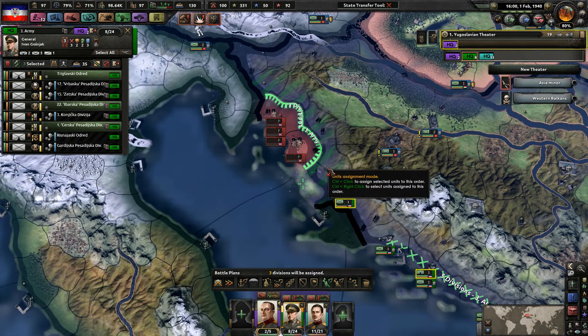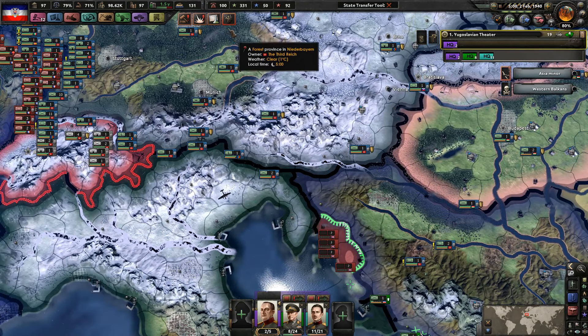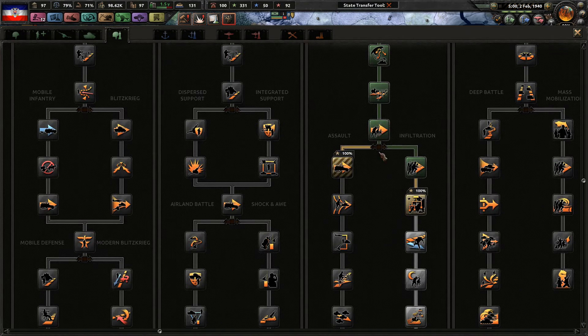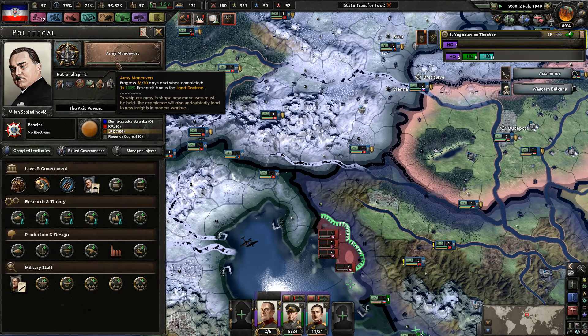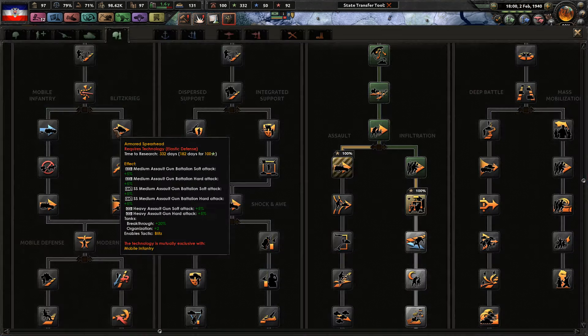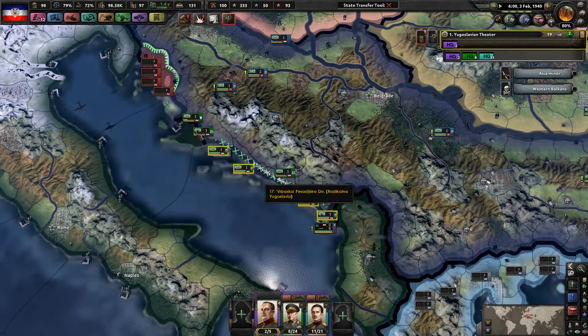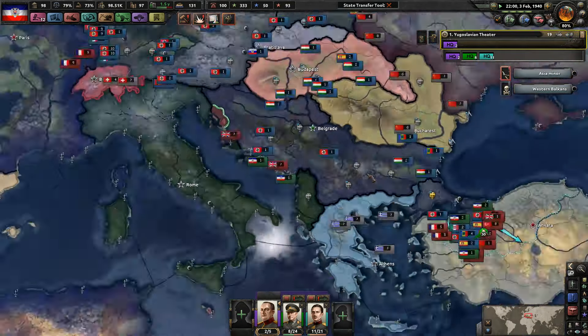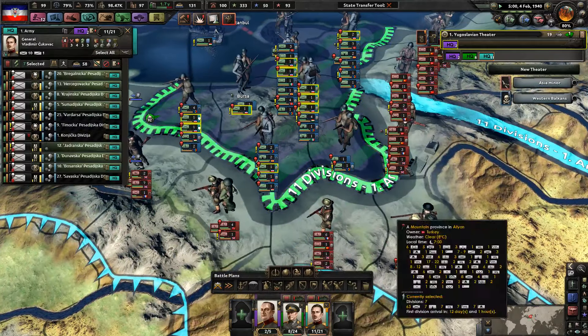You three are now going to be on this front line. Germany, if you could send troops down here in Yugoslavia. I understand that you might be a little bit annoyed that I haven't been doing so well in the defense. We're actually just going to wait until I can research the next level of land doctrine. Germany, yeah, you send your tanks over here please - I would love some tank support.